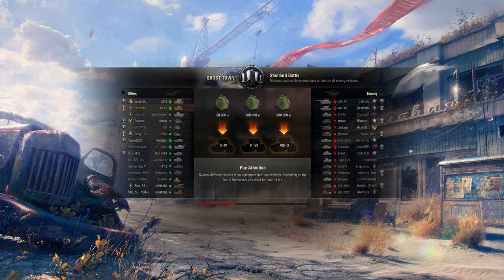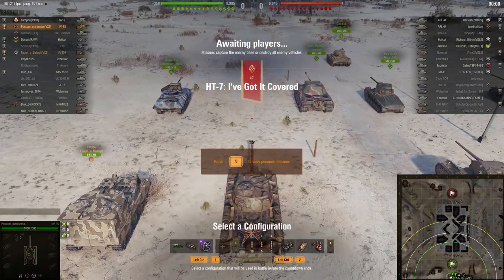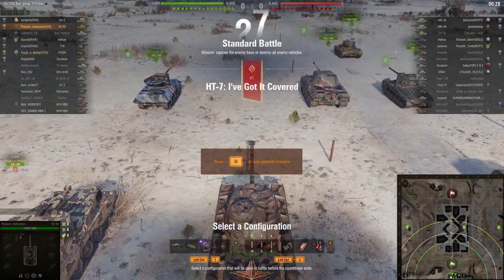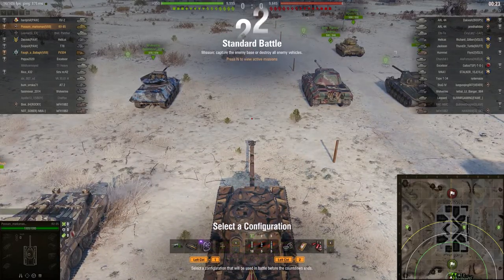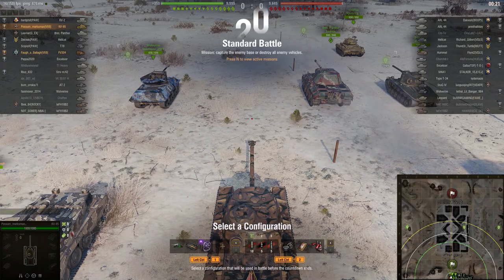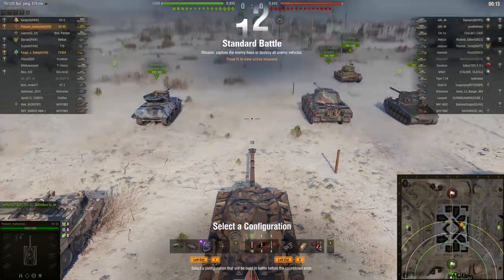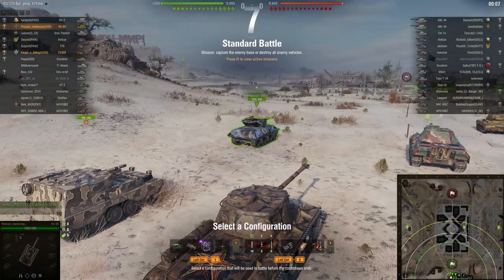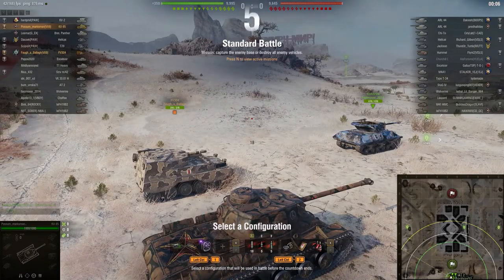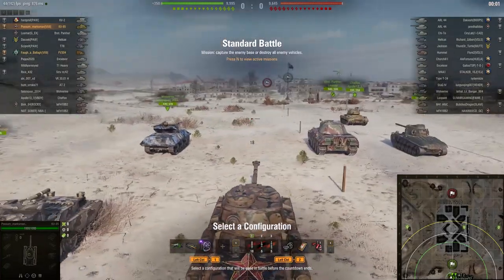Faw's team is going to spawn on the south side of this Ghost Town map, and he's platooned up with Faw. Like I mentioned, there he is in his Burt, and Faw's going to go do what arties do — go hide somewhere in a bush and make people's lives miserable. And Possum is in his KV-85, and he's going to go to town. He's not necessarily going to platoon up with the hard fill in the KV-2, but they're going to pretty much run together and have a great game, making these dudes' lives miserable. This is mostly a tier five and six match.